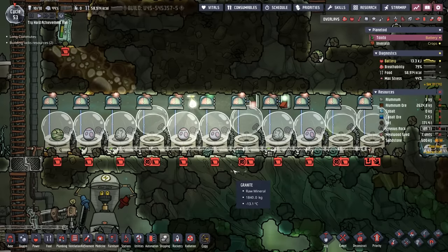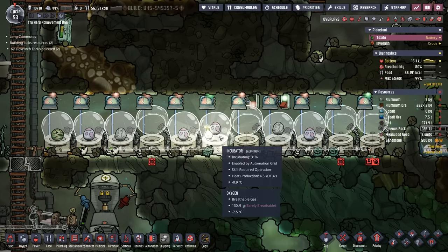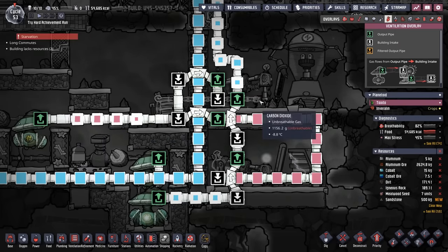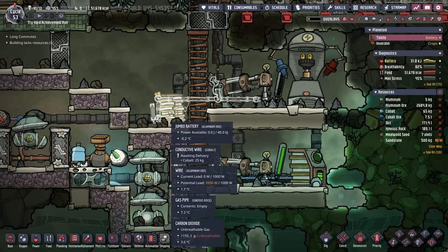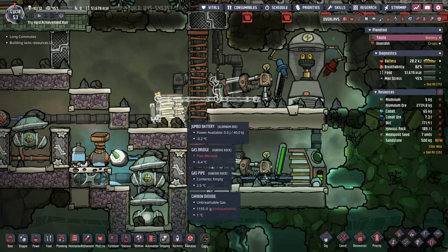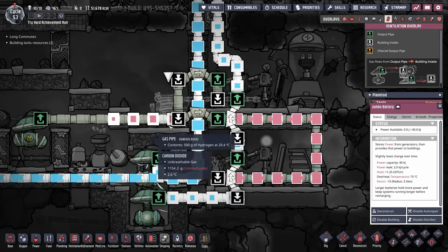The problem is the longer we keep having these brownouts, the longer our eggs are going without being incubated — this is a real problem. We're just not generating enough hydrogen to keep this hydrogen generator charging this jumbo battery. Maybe it's time to flip this into a smart battery.